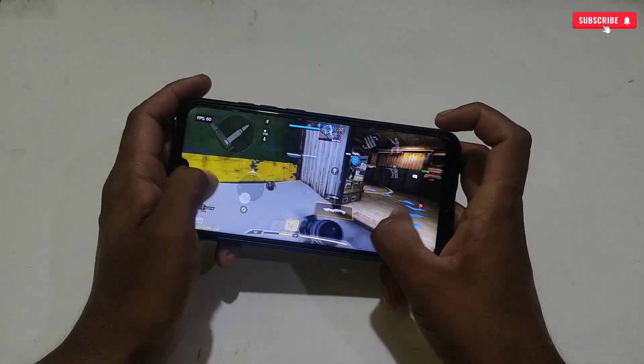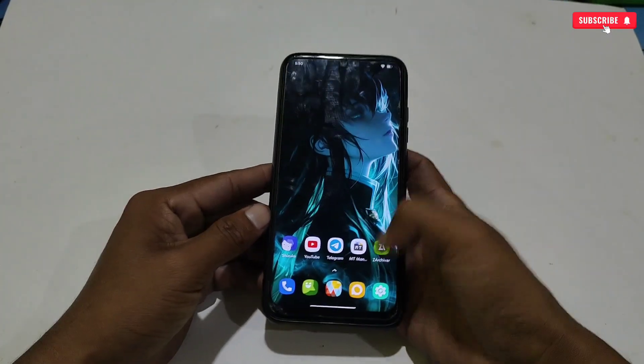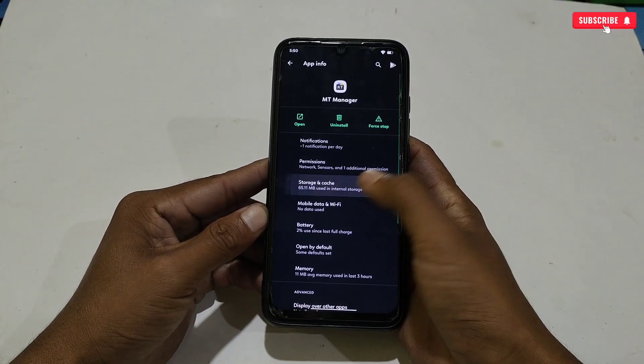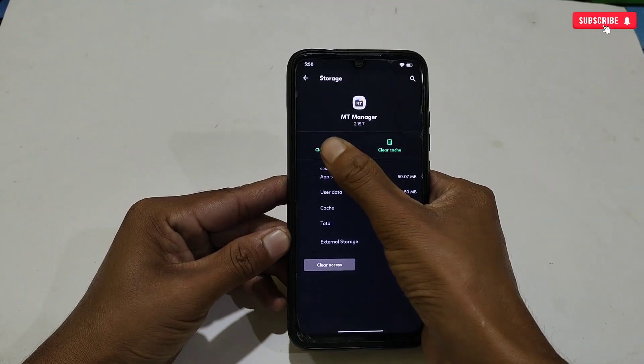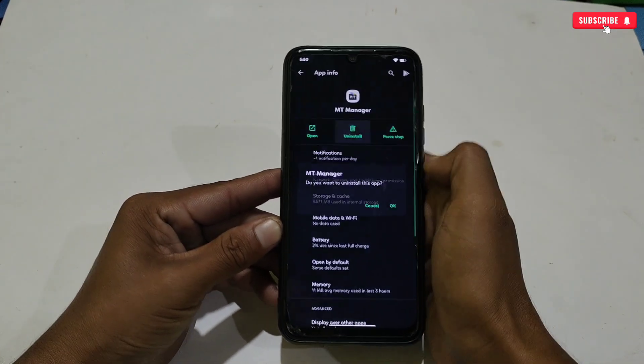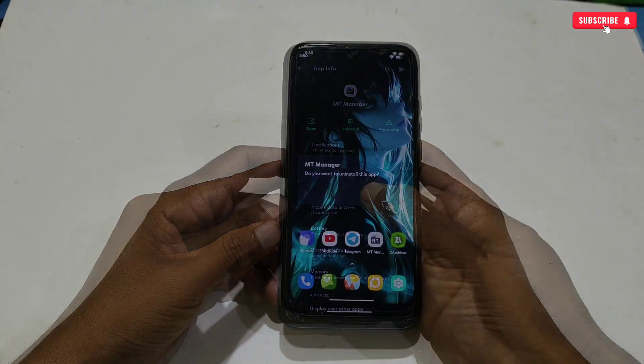Now let me tell you how to remove this script if it doesn't work or you want to remove it. The removing process is really easy — just go to App Info of MT Manager, clear the data, then uninstall the app, and simply restart the phone.